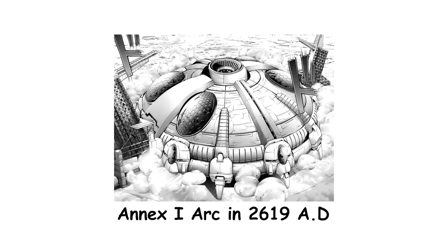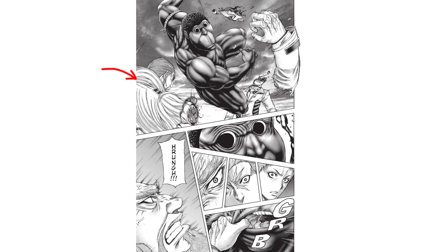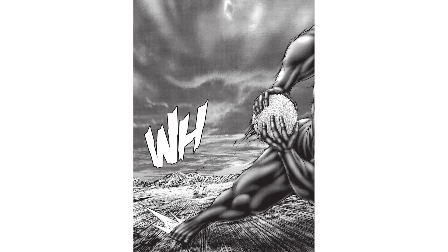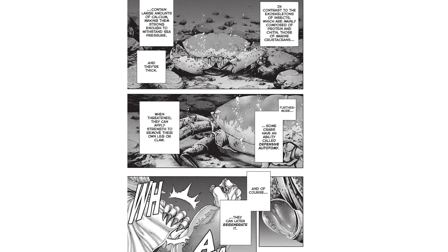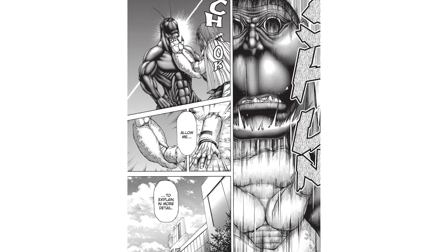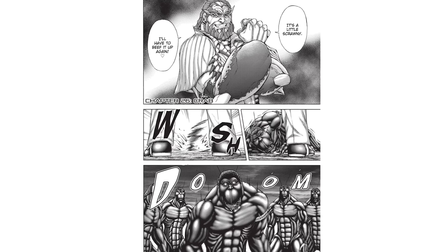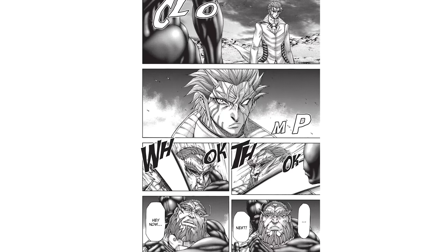Its biggest appearance is during the Annex I arc in 2619 AD. When Plan Delta starts, the Steninaic Terraformer goes after Squad 3. It kills Viktor and rips off Sylvester Asimov's left arm, then kills Elena Parapelkina by using its speed to get past her defenses and tear her head off. During its second encounter with Asimov, it tries to hit him with a club but fails. Asimov reveals that he regenerated his arm using his Tasmanian King Crab powers and punches through the Terraformer's jaw before slamming it into the ground. Despite the damage, the Steninaic Terraformer doesn't back down and rallies other Terraformers for a group attack.